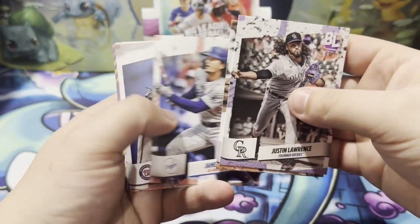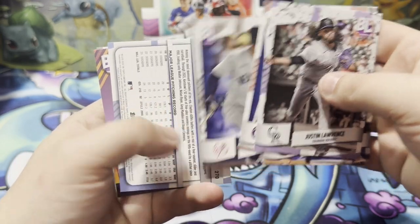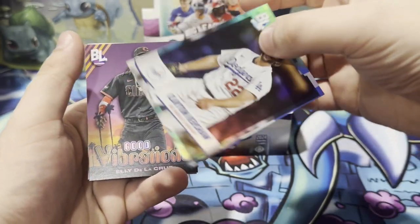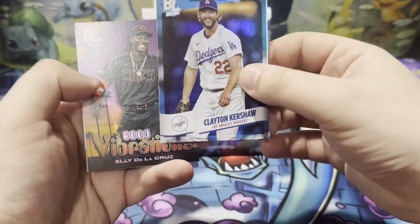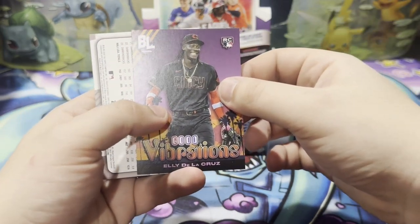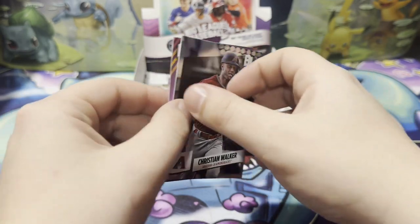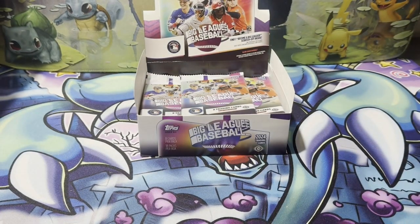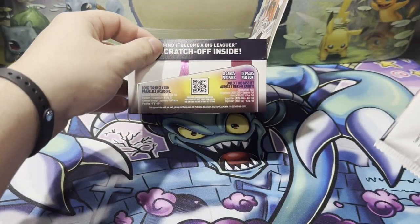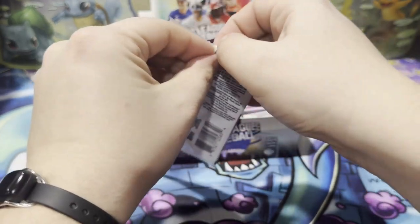Lawrence McCormick, Altman, Josiah Gray, Juan Soto in a Yankees uniform, Clayton Kershaw — and there's going to be a blue foil right there. Good Vibrations Ellie De La Cruz, and a Christian Walker uncommon. Blue foils were rare, so a rare Clayton Kershaw.